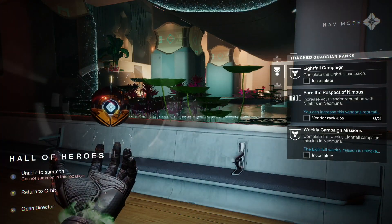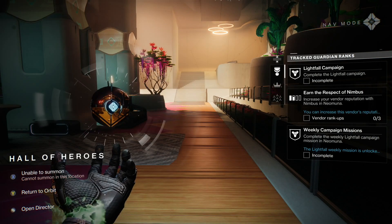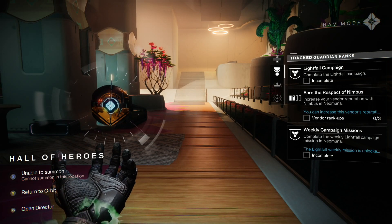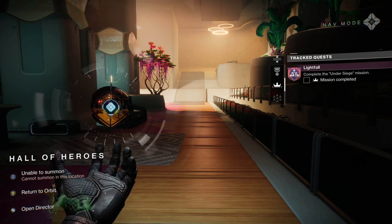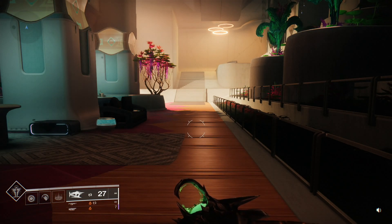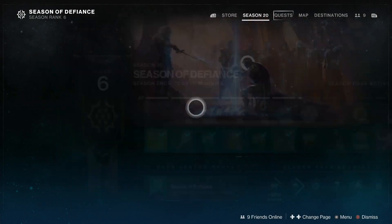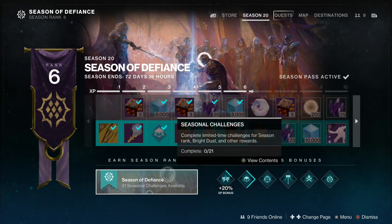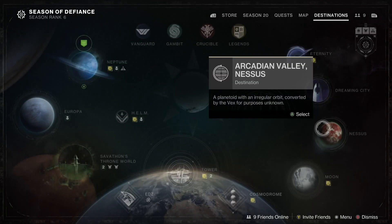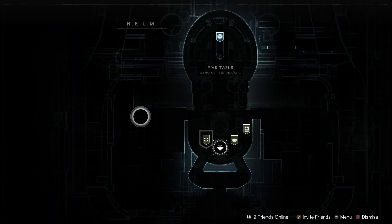Hitting back, you'll see it says 'Tracked Guardian Ranks.' It shows d-pad up/down arrows for scrolling through bounties on the bottom, tracked quests in the middle, and tracked ranks at the top. This is related to the Journey system. When you logged in there was an option for 'Journey' or 'Continue the adventure.' Scrolling through you still have the store, seasonal rank rewards, quests, map, and destinations — Neptune being the new one.